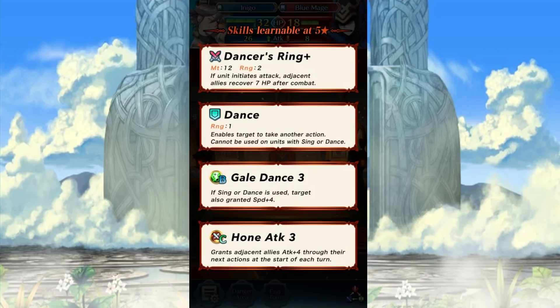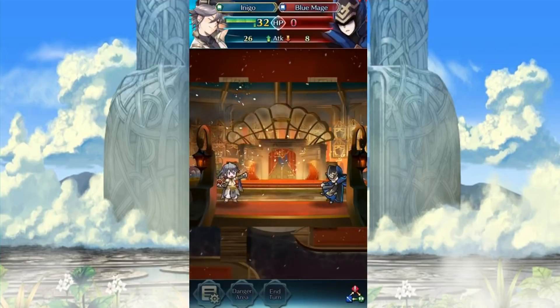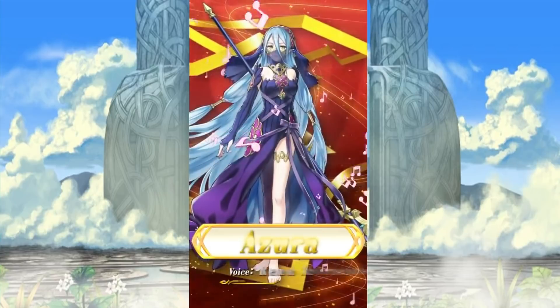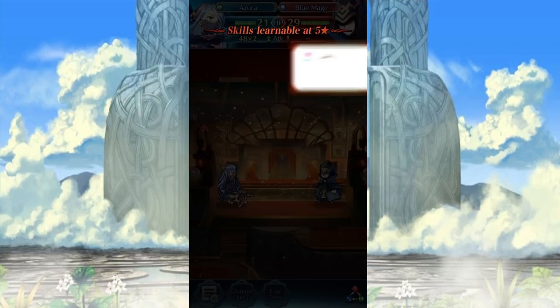What the hell?! That's fantastically neat. Of course Inigo would be added like that. 'Lady of Ballads' - probably Azura. Yep, there's Azura. She's an axe unit - good, hopefully a strong one. Oh! She has a legendary axe!